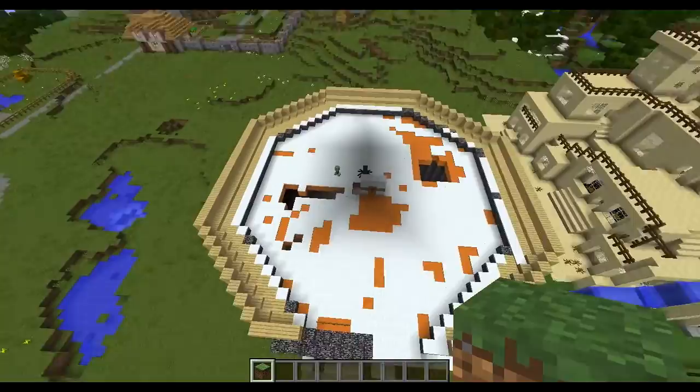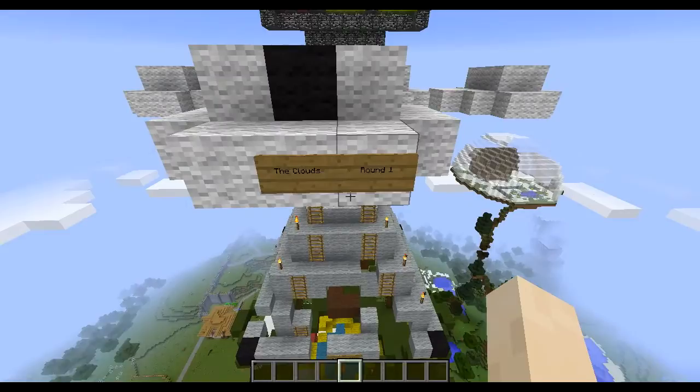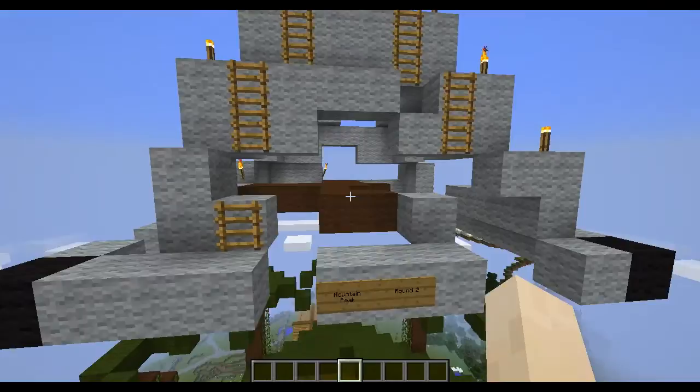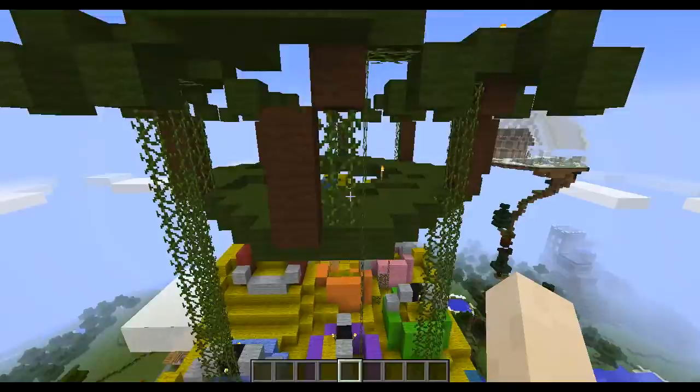I'll go over the different levels. The base I built took forever to dynamite all of that stuff. Alright, so that's the clouds — round one. This is the mountain peak — round two. That's pretty good. I like his ideas. I don't know if he got it from somewhere else or if he's just really good at creating. That's the oasis — I think it kind of looks like a rainforest though.